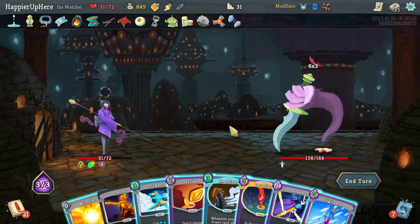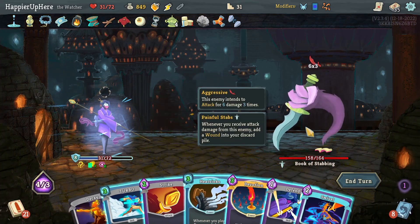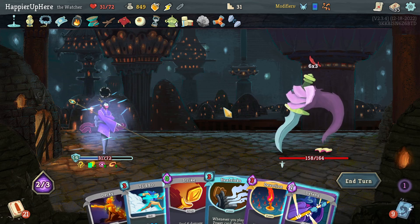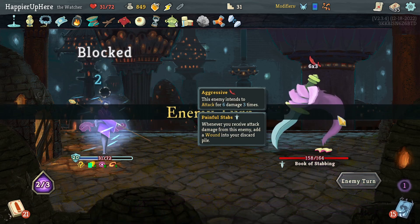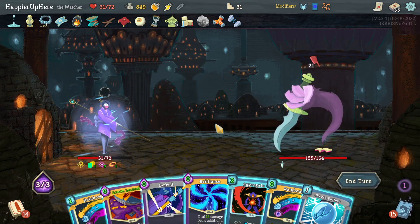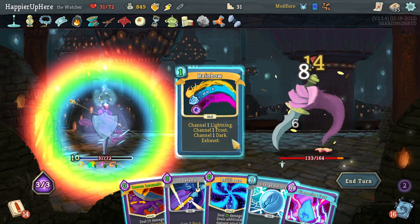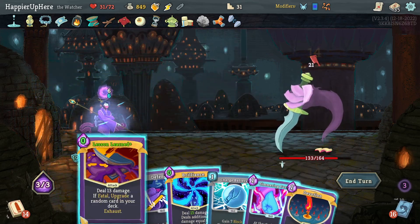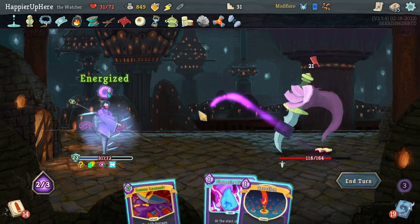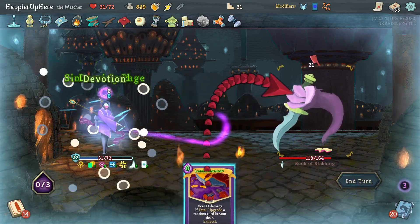18 block. Then Vigilance and Swivel from Miracle - that's enough, I don't need the Strike. Then I have the Buffer. Aggregate, Rainbow, another Rainbow, Brilliance, then Defend - actually I can fully defend this way and keep the Buffer. Let's also risk Simmering Fury, Devotion, and Lesson Learned.